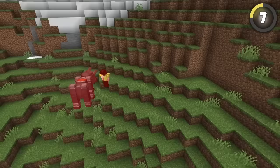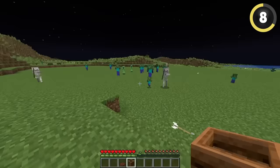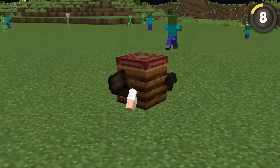It also activates when a Ravager roars, but you've got bigger problems if that happens. If you're ever stranded at night surrounded by mobs, you can use a composter — jumping inside one with a trapdoor on top protects you from skeletons, creepers, and all other mobs, making it a completely portable base.